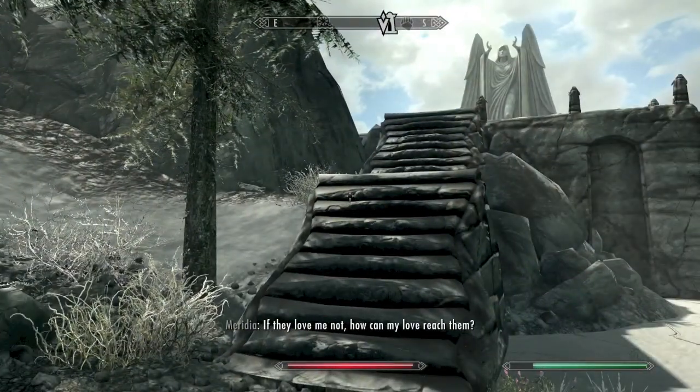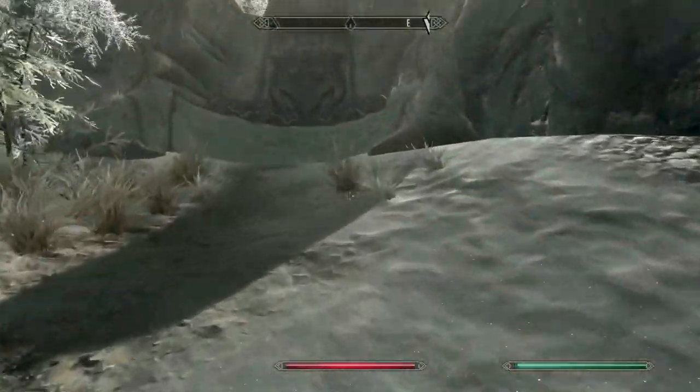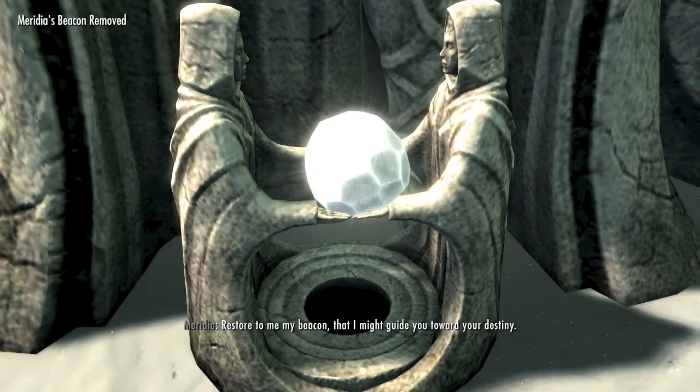To the left of her statue, there is a word wall right up here that's pretty easy to miss if you're not paying attention. This is for the Elemental Fury shout, so make sure to pick this up before heading over to the statue.